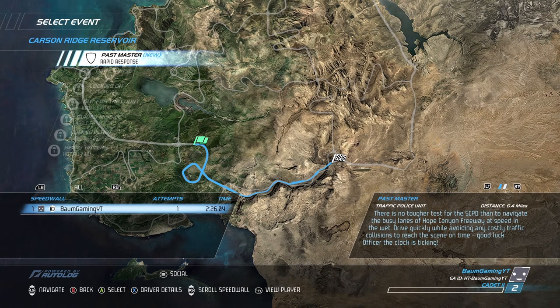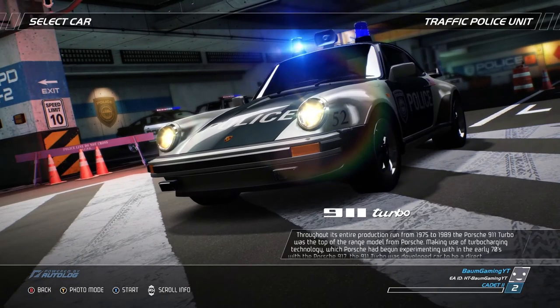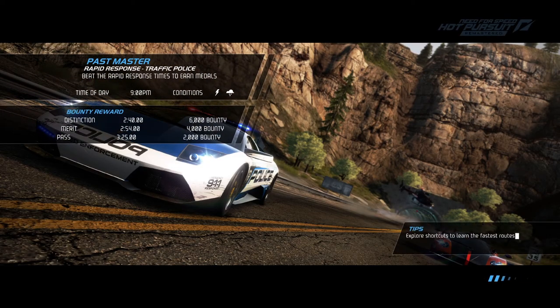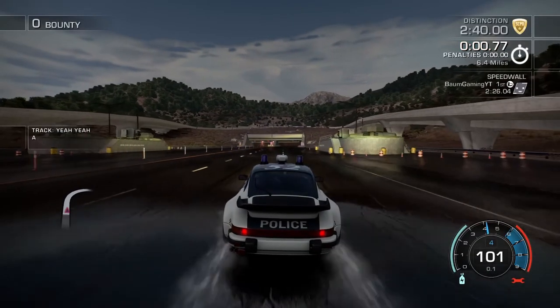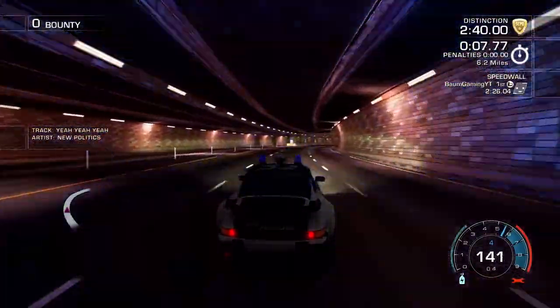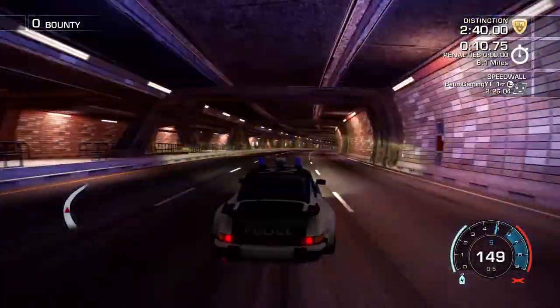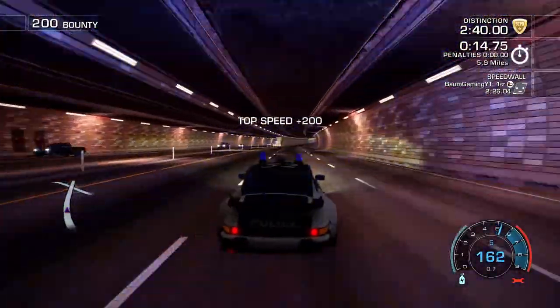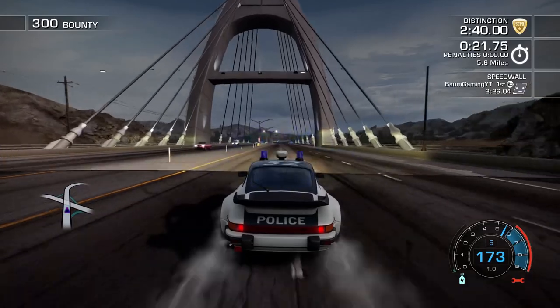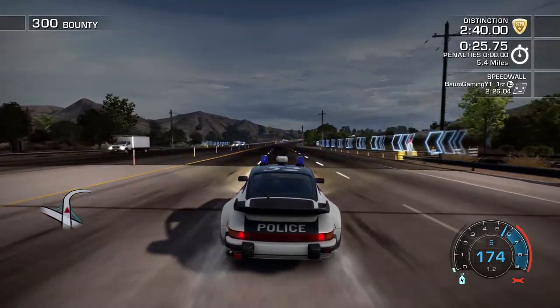Let's do the Rapid Response event — I'm never a big fan of those but we'll go ahead and start it up. We're in a 911 Turbo, an old school Porsche. We've got two minutes and 40 seconds to get the distinction medal and the 6,000 bounty. In Rapid Response we're just trying to get to the location without hitting anything or damaging the car, because you get penalties for that.